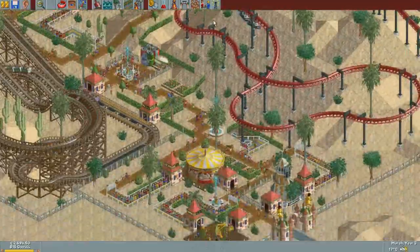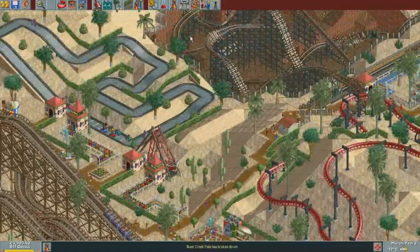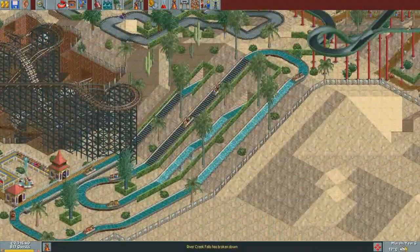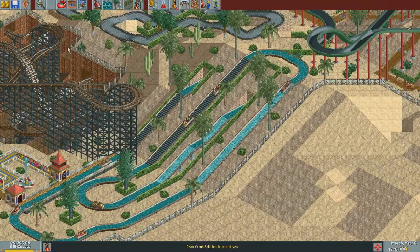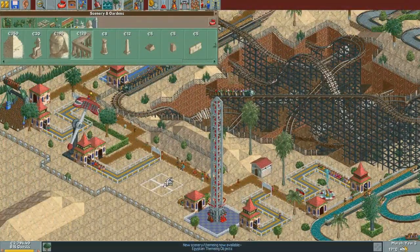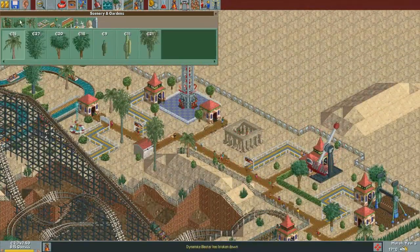Everything else is okay. There doesn't seem to be too much vomit - there's no vomit anywhere. That's very nice. And the flume is broken down. I'm pretty sure that as soon as one lift hill breaks down, the other one is automatically broken too - and Egyptian theming! But the other one is automatically broken as well for some reason. Makes no sense, but it's cool to have something over there.